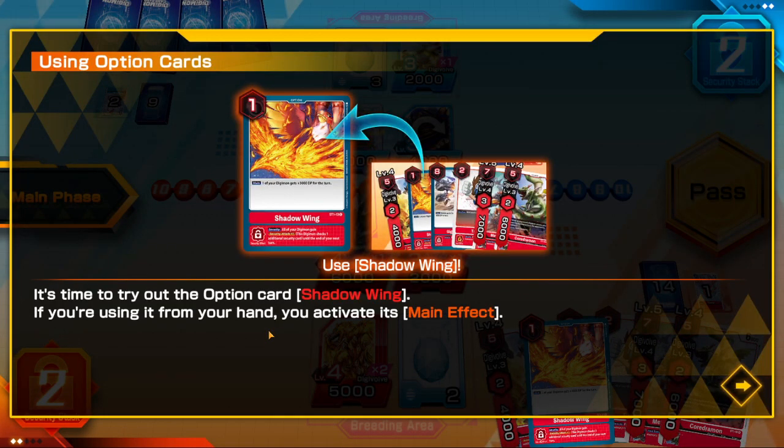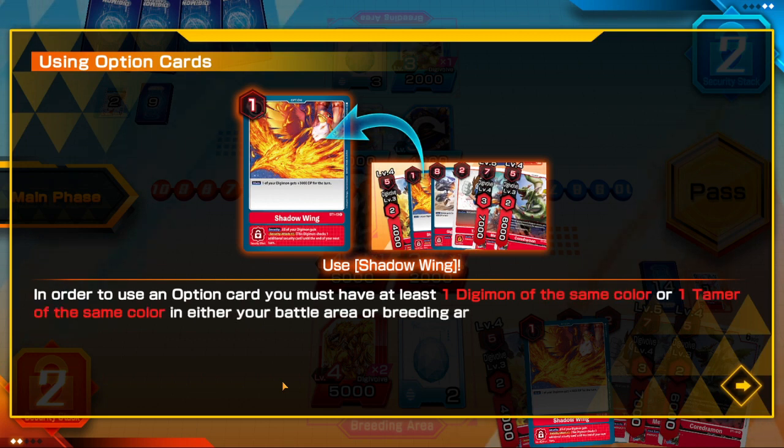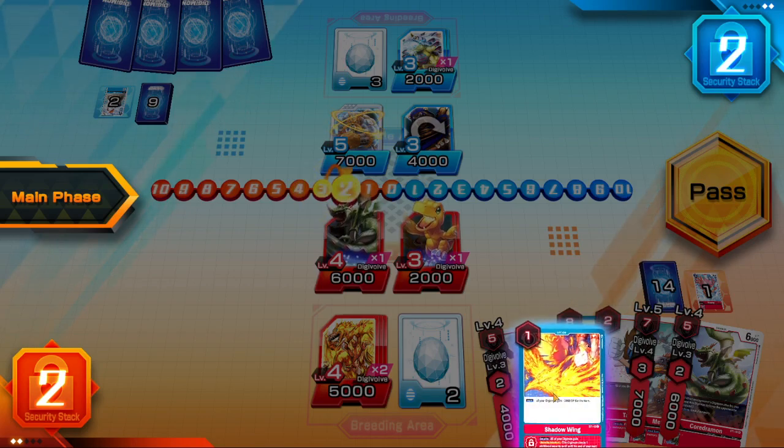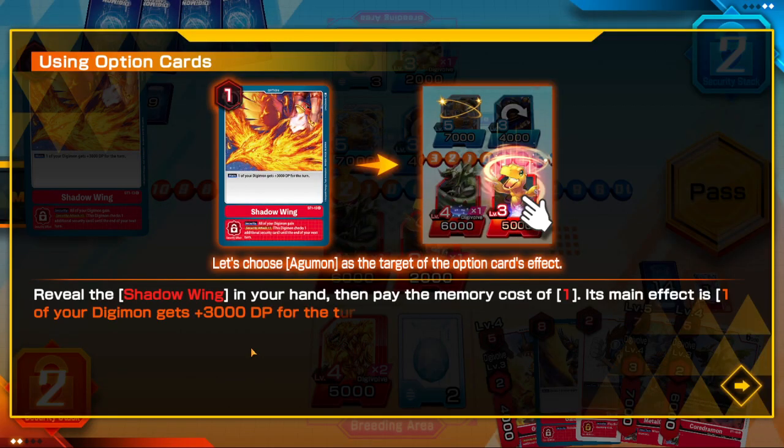It's time to try out the option card Shadowing. If you're using it from your hand, you activate its main effect. In order to use an option card, you must have at least one Digimon of the same color or one tamer of the same color in either your battle area or your breeding area.